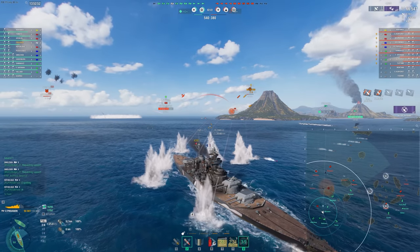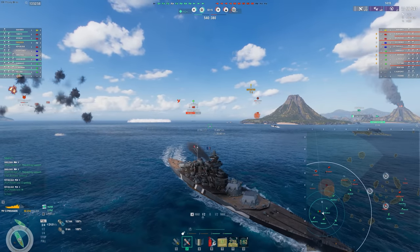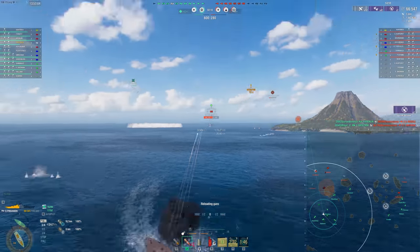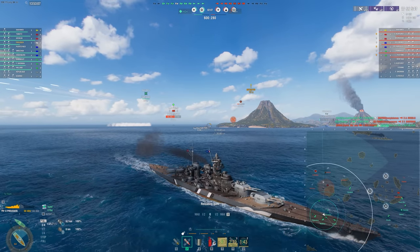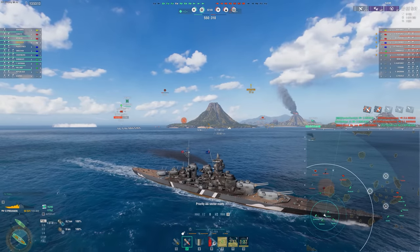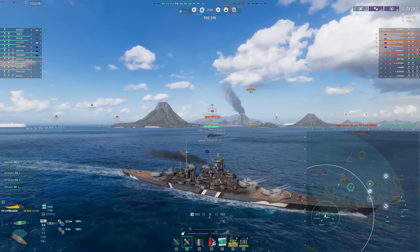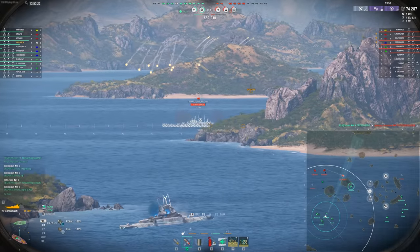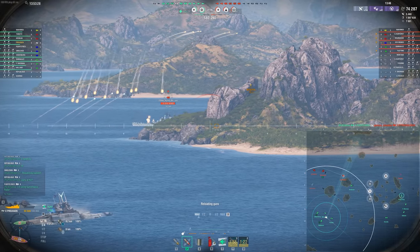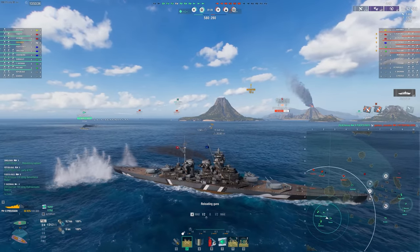When it's 11km secondary range, I often push into someone where I really shouldn't, and then I end up dying a little bit quicker. Whereas with these 9.2km secondaries, it really allows me to think: can I make this push? Can I really play here? A lot of the time a push that's going to work with 11km secondaries is going to work with 9.2km secondaries. And I'm missing out on potentially the worst end of secondaries - at range, especially with the lead-up time to accuracy. They're really not that great at longer ranges. So I've been really enjoying this build.